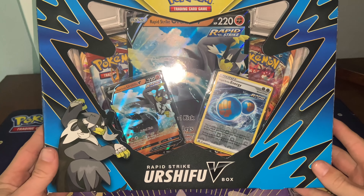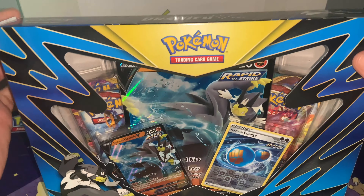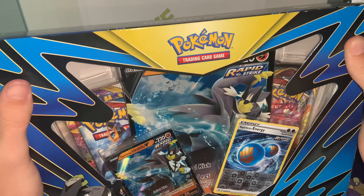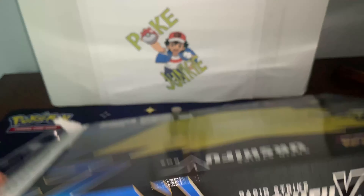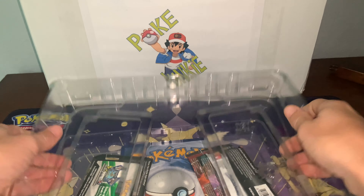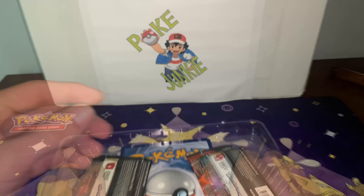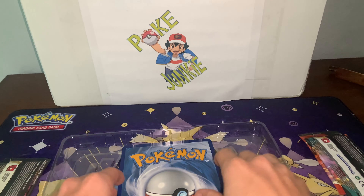Let's see what's inside boys. Alright goofballs, we got the Rapid Strike Urshifu V box — not really the greatest selection for promo cards there in the front, but again, what can you do? Breaking into this thing, flip her upside down, pop the bottom — looks like the top though. Code card. Let's see what the packs are. We got an Excellent. We'll save the packs for last boys.